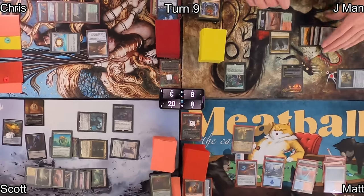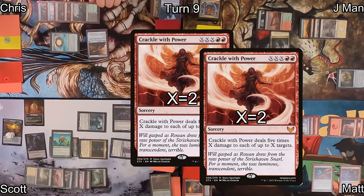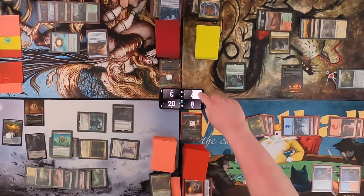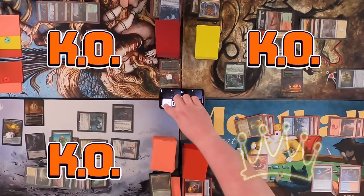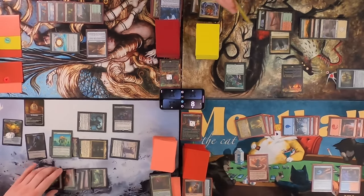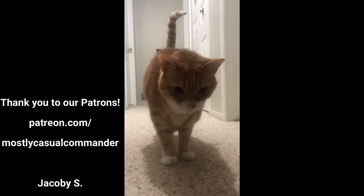J-Man casts Lignify on Olivia, turning her into a tree. He passes to Matt feeling safe, but Matt betrays his ally J-Man by casting Crackle with Power with X equal to two, copied by Primal Wellspring — dealing 10 points of damage four times total. The first copy hits Scott and Chris; the second copy hits J-Man and Scott, making Matt the winner.